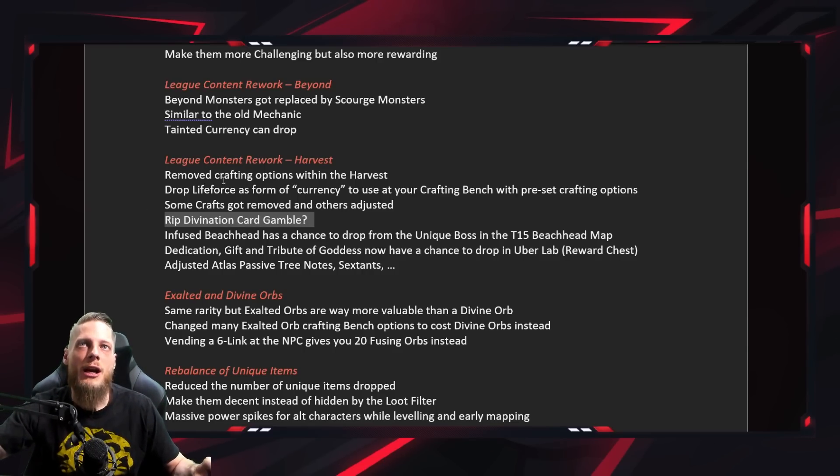The divination card gamble from Harvest might be removed because you can't drop items in your hideout and there may not be a Horticrafting Station there. Since Harvest crafts adjusted things like infused beachheads, those now have a chance to drop from the unique boss. The Dedication, Gift, and Tribute of the Goddess now have a chance to drop at the rework chest at the end of Uber Lab. Atlas passive tree nodes and sextants related to Harvest were also adjusted.